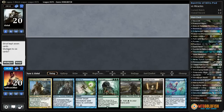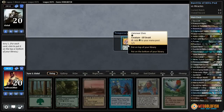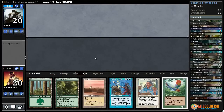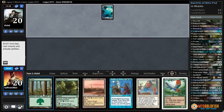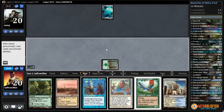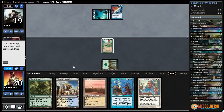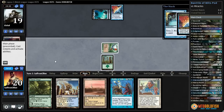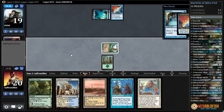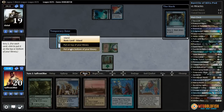Battle of Wits against the odds — zero lander, shipping it. We can deal with Llanowar Elves, put it to the bottom. See what we're up against. Hopefully we can just play Academy Rector. Forest, Birds, go. Island, island, Counterbalance Lord — well, they aren't that great at countering expensive things. Let's Preordain to see if they get the random hit with Counterbalance.